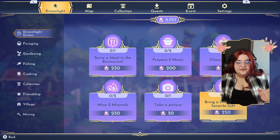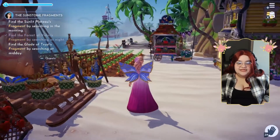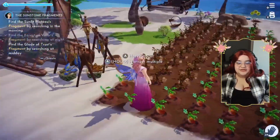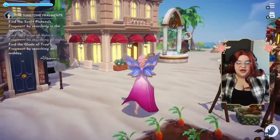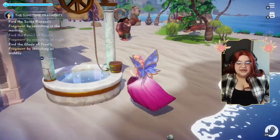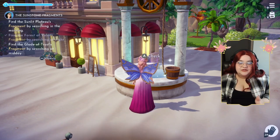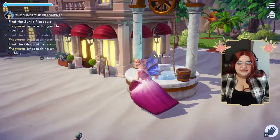Other tasks include changing your outfit, giving gifts, taking photos, mining minerals, and more. This is the most efficient way I've personally been able to do it, because I have some villager homes here and my wishing well, so I can immediately jump to an area like the plaza where villagers are the most if I need to do a daily discussion.